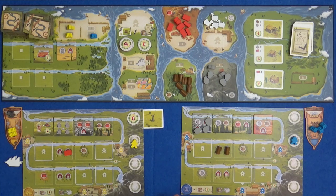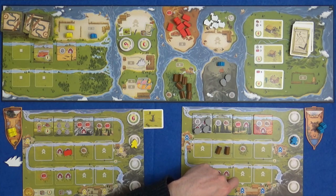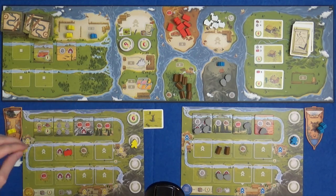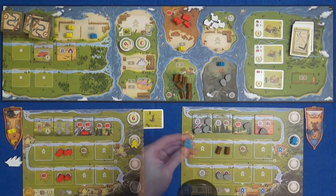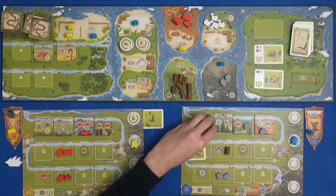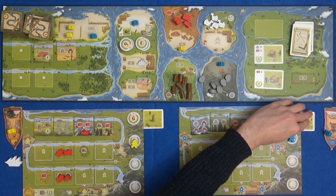Marty is going to go for terrain tiles again because even though it would lose him a storage space, he can now produce bricks once and have enough for that card - he'd have five bricks. Storage space is already quite limited in my town so I'm going to produce the stone I need: one, two, three, four stone, and I've just got enough space to hold all of it. Marty can't have any more terrain tiles - he needs to get his bricks. So that's going to be four new ones and he's got four spaces.